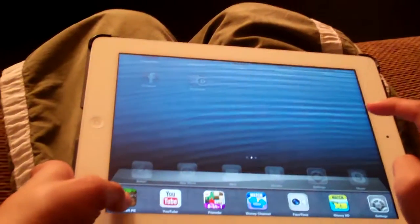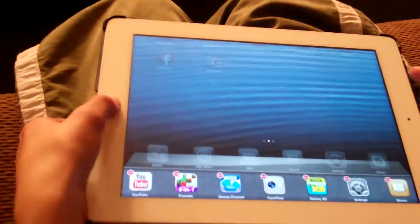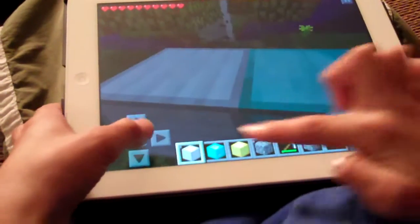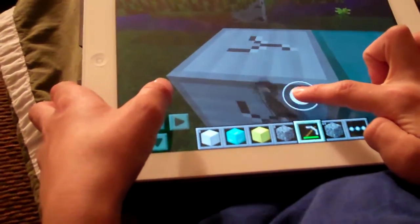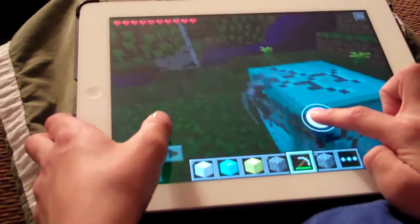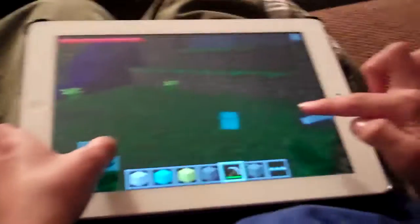Now you want to try it with a block of iron. Put your iron there, click home, do the same thing over and over again, and then you'll get lots more stuff. See, now it's in your inventory and there. So yeah, that's all I wanted to show you guys.